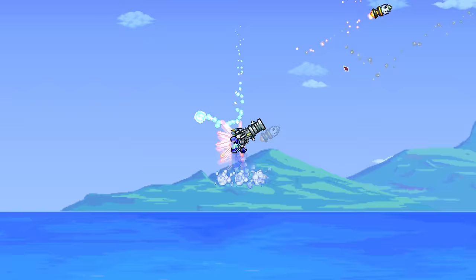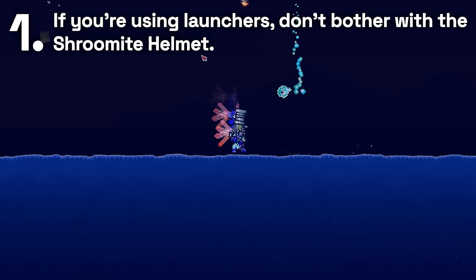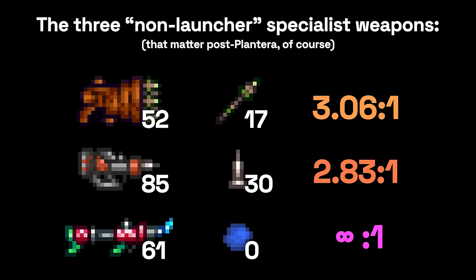So, in conclusion, we can say three things. First, if you're using launchers, don't use a Shrewmite Helmet. It's generally going to be much better and cheaper to use the Adamantite Mask or Hallowed Helmet — save yourself some work and resources. The only time you should be making a Shrewmite Helmet is if you plan to main the Stinger or Nailgun.